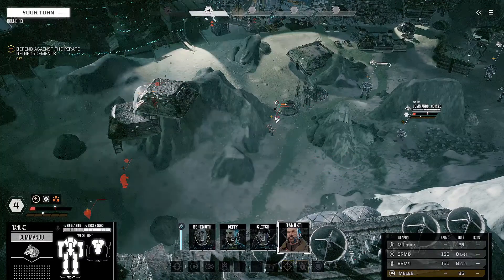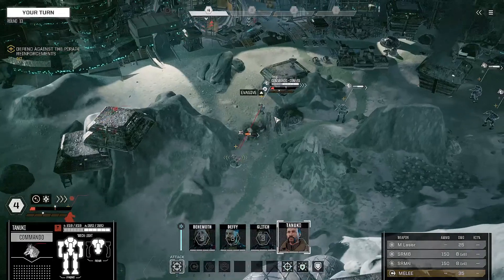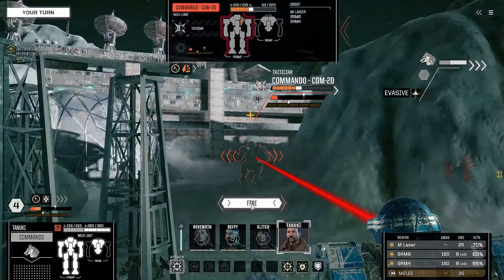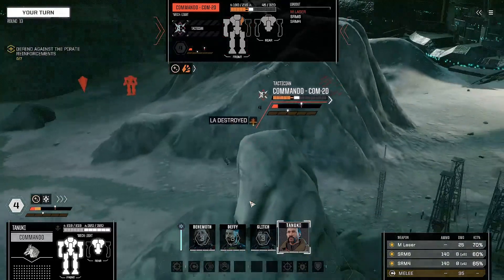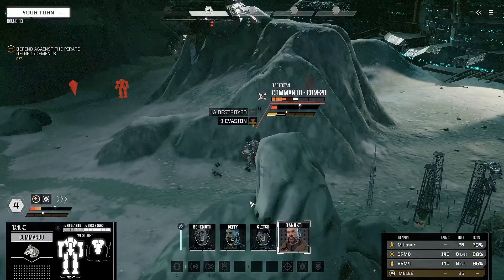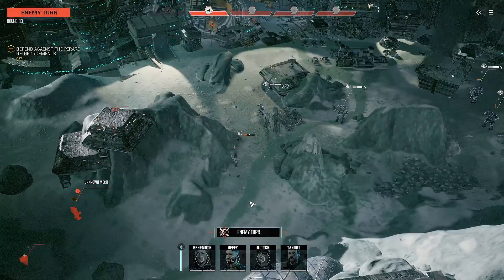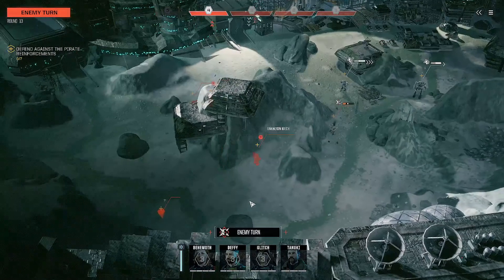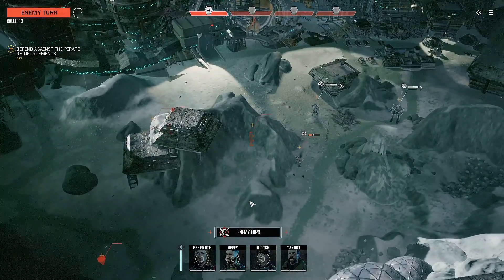We can move here and still deal some decent damage while keeping maximum evasion. We'll get in the Commando's face and see what we can do. I think we can finish this guy — targets taking a critical hit. Structure is open so we can deal some internal damage.